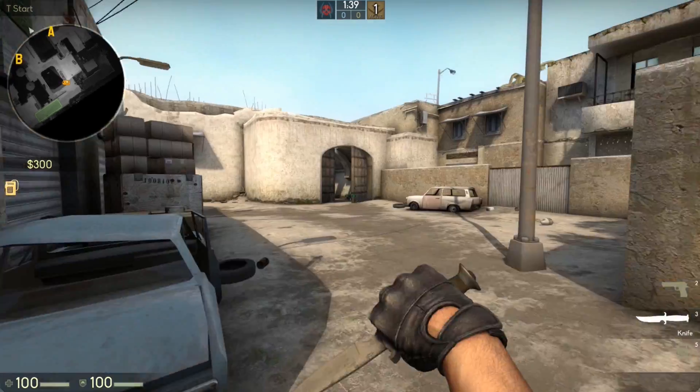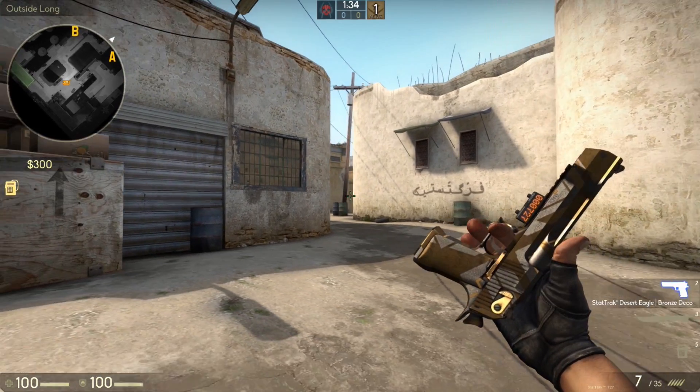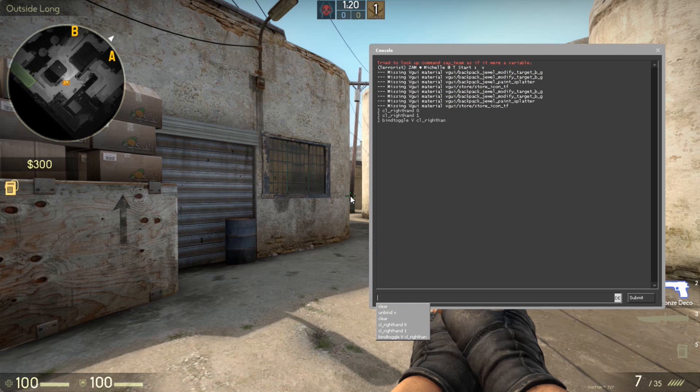So if you want to switch using the command cl_righthand 0 — you can see it switches, and with 1 it switches back. To bind a key, open the console and type: bind toggle, then your key, then cl_righthand, then 0.